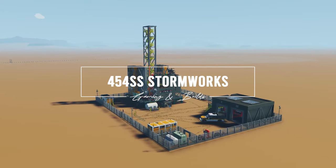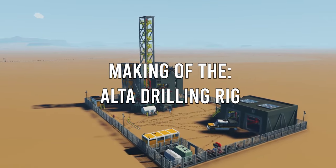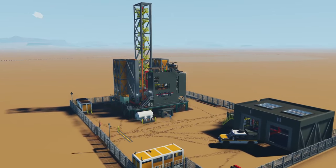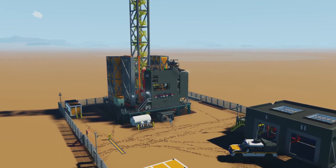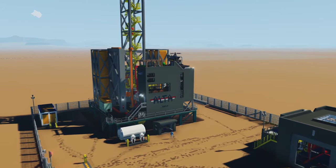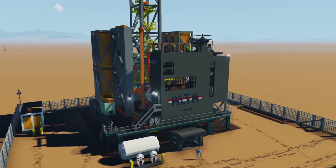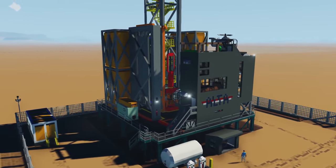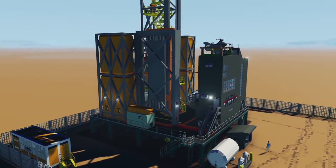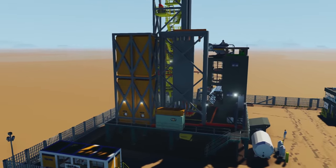Hello everyone and welcome to this video where we are taking the Alta Rig that you see here. We're going to be making it a little more economical, a little more friendly for career mode, reducing some of the features and options. A lot of people have been asking for a version without the helicopter, without the living quarters, without the distillation — just making it a drill.